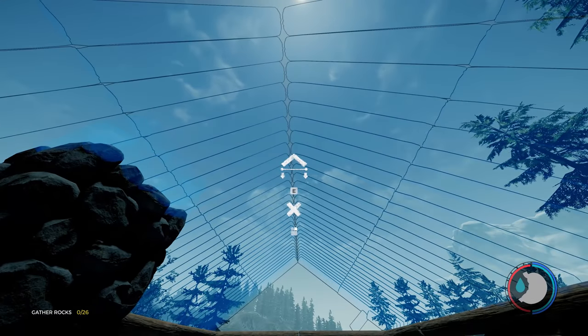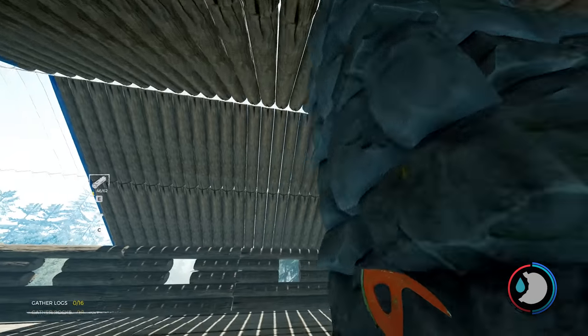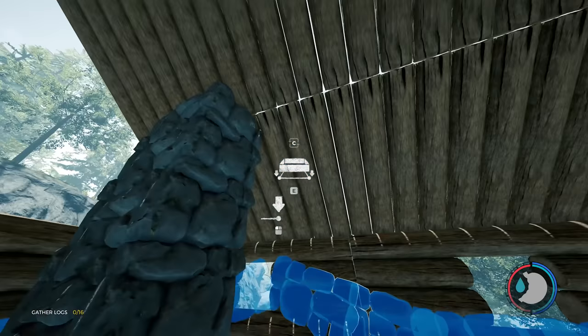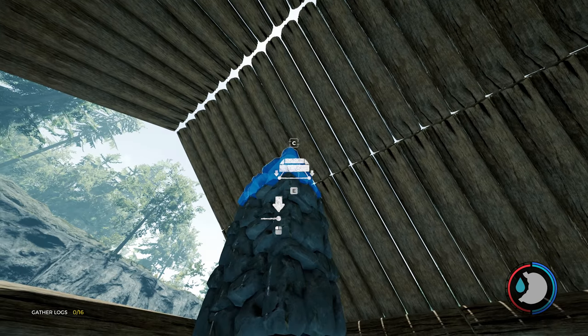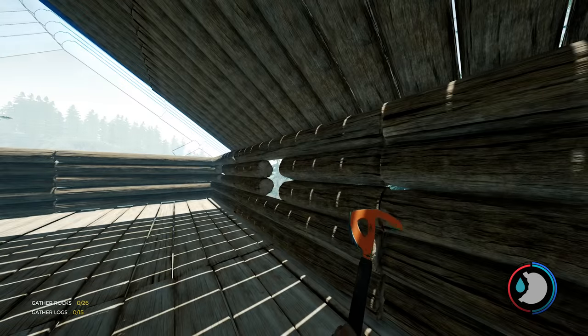In this aspect, the chimney doesn't go through the roof — you need it to go through. An issue I'll have is that I won't be able to get up on top of the roof, so I can't really reach the next set of rocks. What I'm going to do is build a climbing rope for the side of the house.